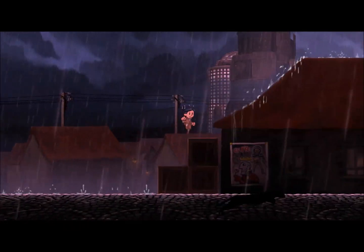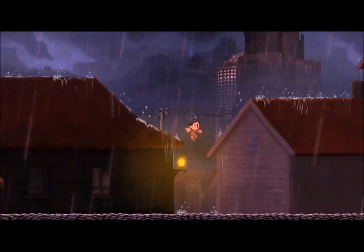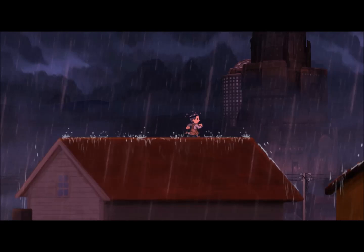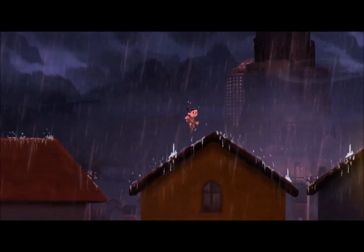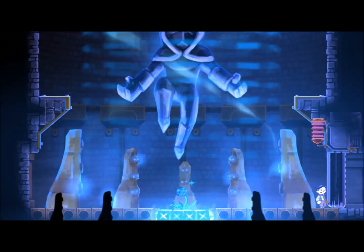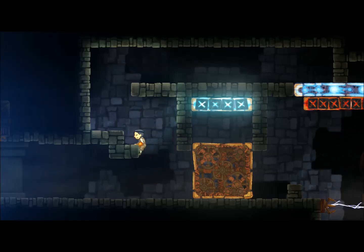But it's the gameplay where Teslagrad really shines. Within seconds of starting the game, you gain control of your character, learning the basics of play. Use the control stick or d-pad to move. Running into or jumping near a ledge will have your character automatically climb it. You can also fully climb some walls. This is a metroidvania title, so of course you will be able to do much more than that by the end.